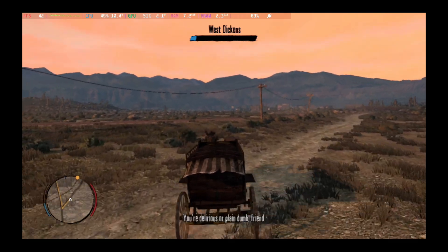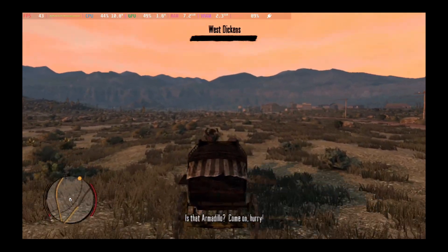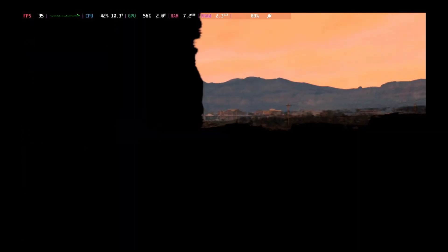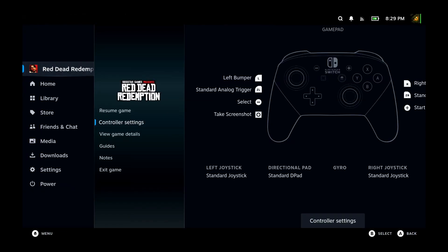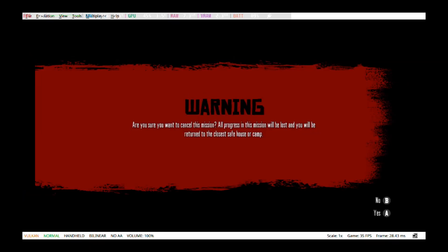Let's just complete this quest. And then yeah, I can show you the settings — they're pretty basic settings. Wes Dickens died. So I guess that cut the mission short. Let's just go to the settings — I'm going to show you here.